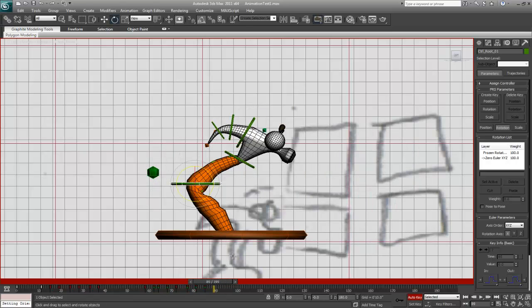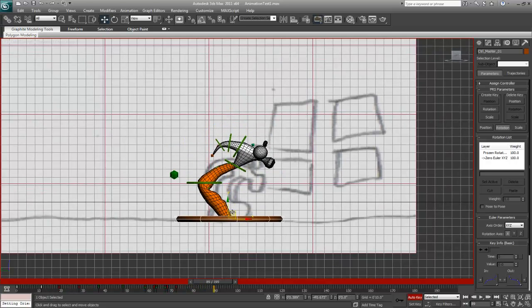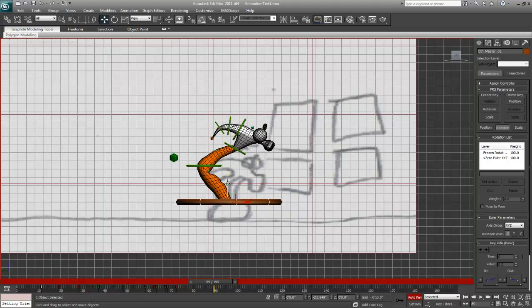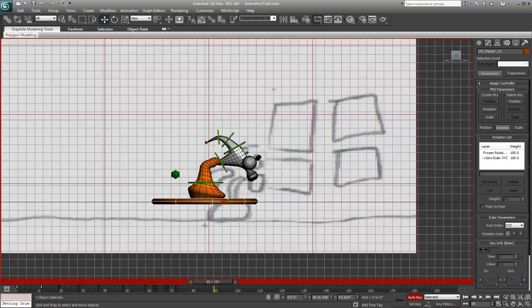So at this point our character lands back down on the ground, and it appears that he has achieved what he set out to do — hammered that block back in. He's going to knock it back a little bit. Again, he would have hit that so hard the last time that it would have knocked him backwards.